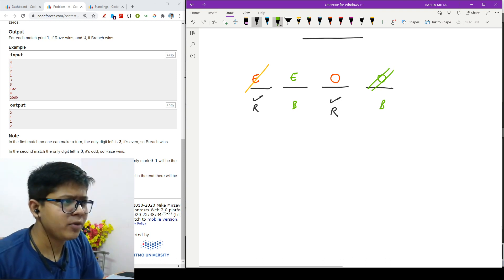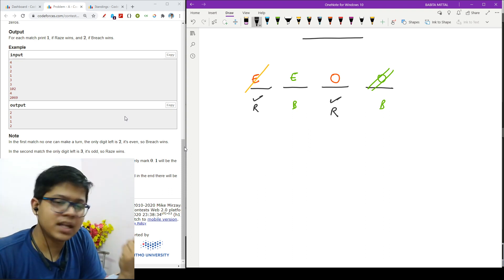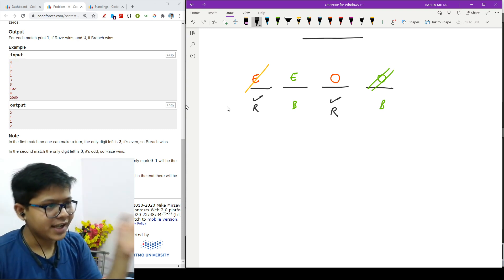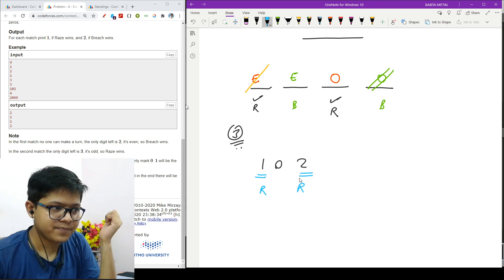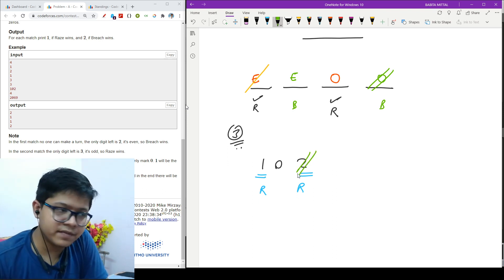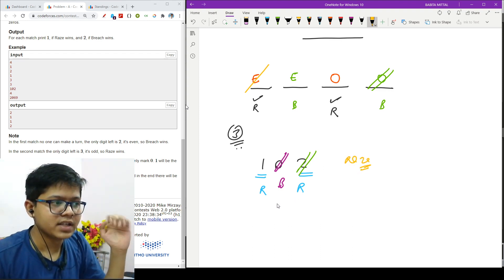Let's take the bigger examples. In the first example, two is the only element remaining so Bridge wins — Bridge's number is two. For the next case, three is the only element remaining and three is odd, so Raze wins — Raze's number is one. For length three with elements one, zero, and two: Raze goes first and removes the even number (zero or two). Then Bridge has one element and removes it. The remaining odd element means Raze wins.